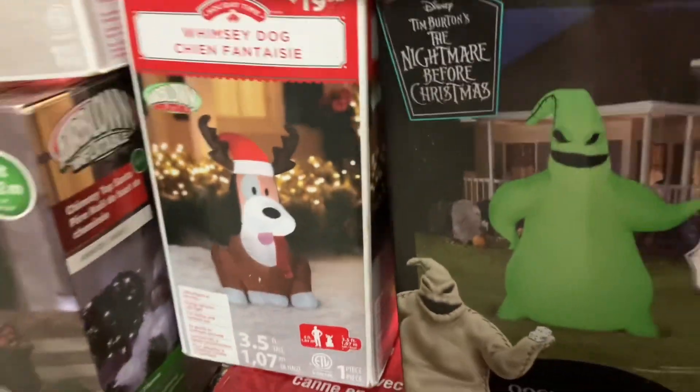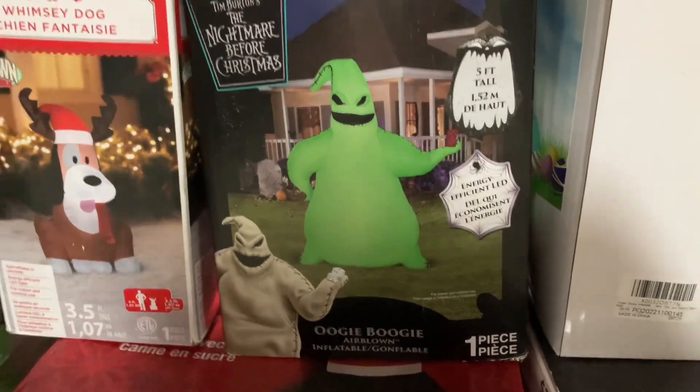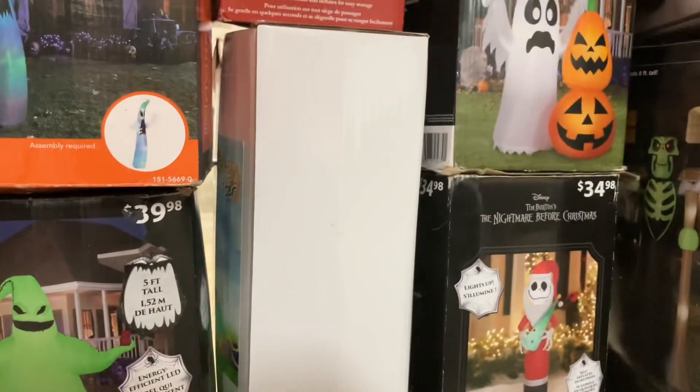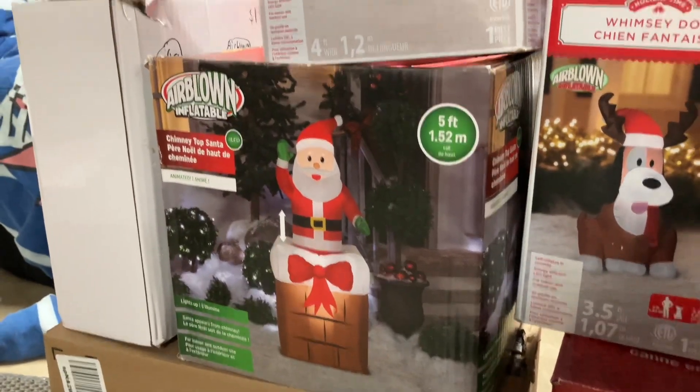Then this right here is my 3.5 foot Roomsie Dog, my 5 foot Oogie Boogie — I'm not sure if I showed you that one already. And this one right here, it's hard to see, but it's my new Easter inflatable, my 6 foot tall. I actually set it up a little bit weird — it was supposed to be different but it kind of turned out a little odd, but that's okay. And then I got my 5 foot animated Shoe Top Santa — this is my only animated one. Then I have my 4 foot dog on the fire hydrant, and this one is my 4 foot Pumpkin Reaper — he's pretty cool.